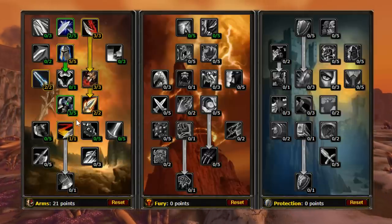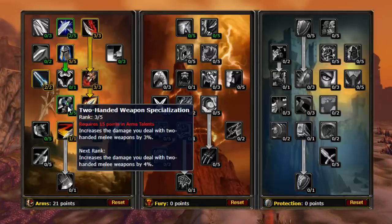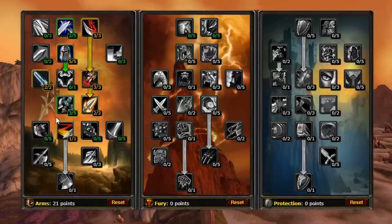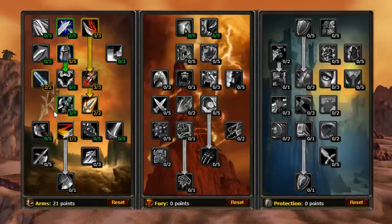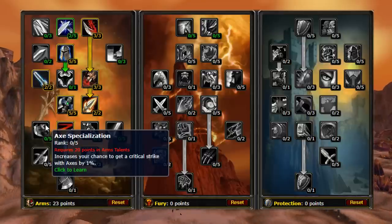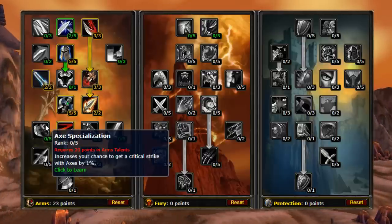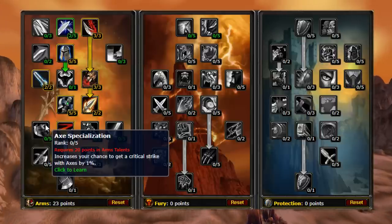Once we put one point into Sweeping Strikes, it opens us up to some customization. We can either finish off Two-Handed Weapon Specialization, or we can start speccing into certain types of weapons. If you often find yourself switching weapons around level 30, it may be advisable to finish off Two-Handed Weapon Specialization. Put points into either Axe, Mace, Sword, or Polearm Specialization based on which weapon you are currently using, or have plans to use in the future, such as the Whirlwind Axe.